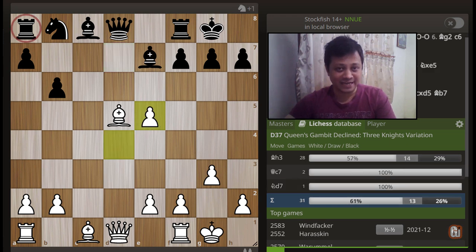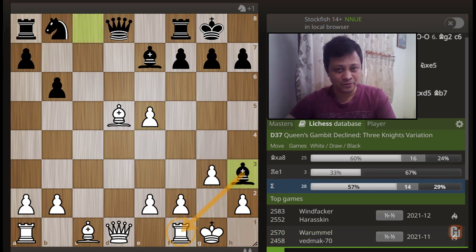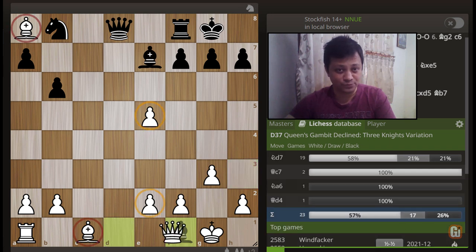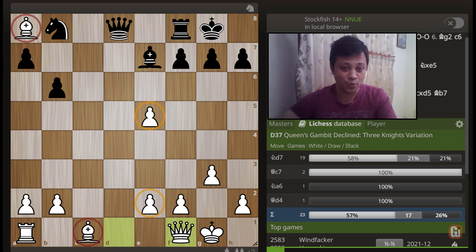After white recaptures, black can counter-attack the rook with bishop to h3 — the best black can do. But after the transaction bishop captures a8, bishop captures f1, and white recaptures the piece, if you count the material, white has come up with a two-point advantage and also has the bishop pair. As per the chess engine, this is completely winning at just move 14 of the game.